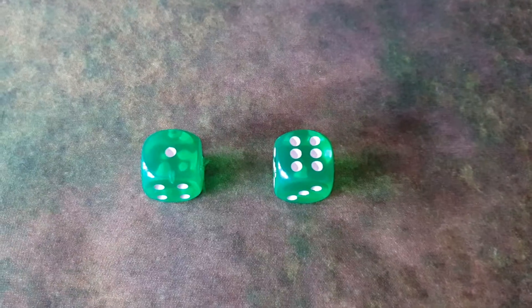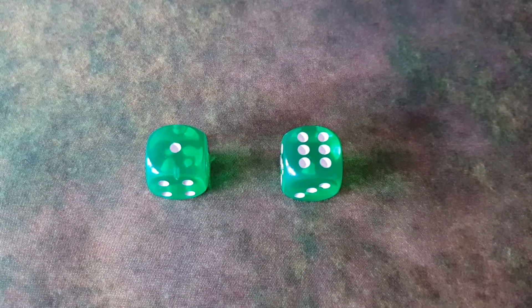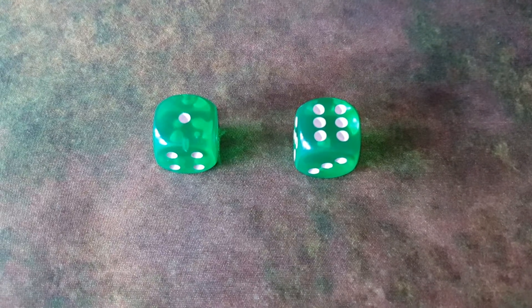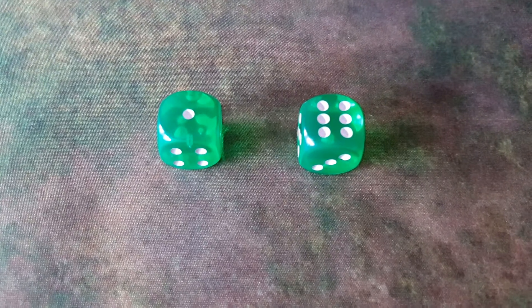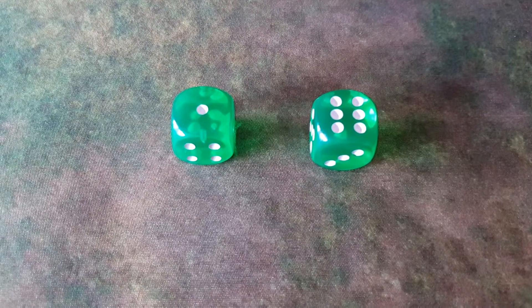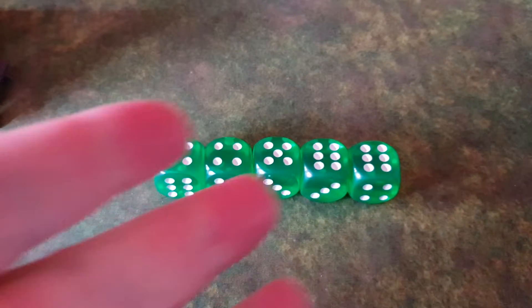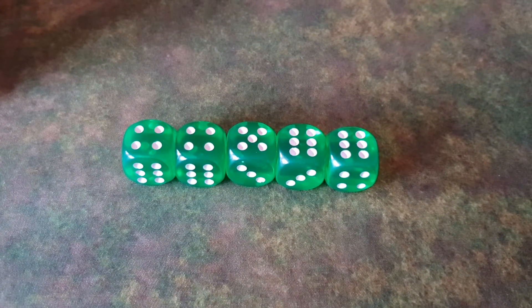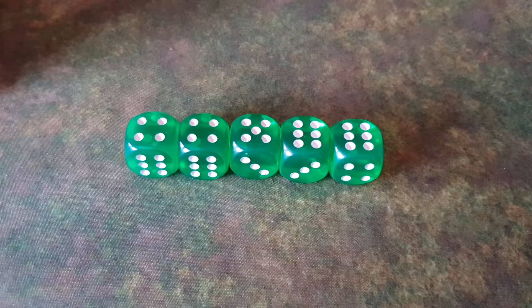1s are always fails and 6s are always hits, so if your conscripts who need 6s to hit suddenly need 7s, it doesn't matter. You always roll for hits and saves regardless, and 6s will always be successful. Count your successful dice — for example, 5 dice over 3+ — and that means your opponent has to make 5 defence rolls. They roll their dice and have to get equal or better than their unit's defence value.